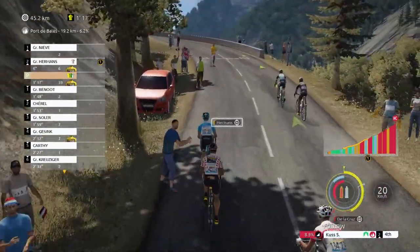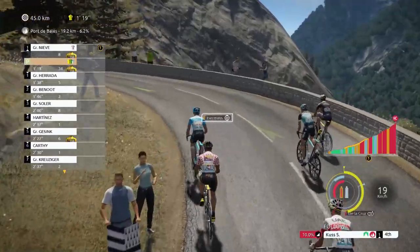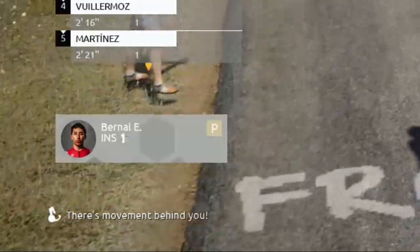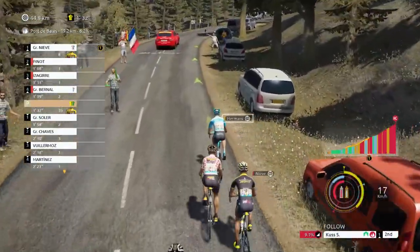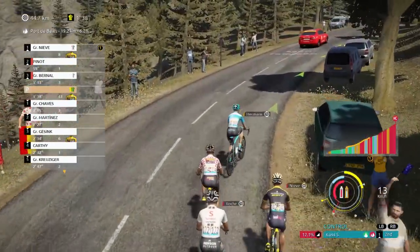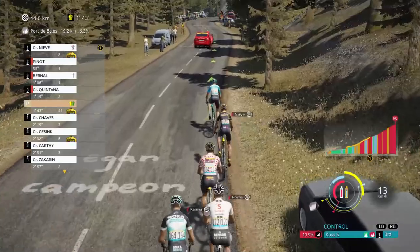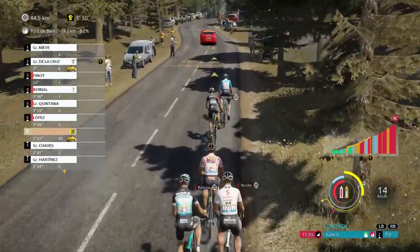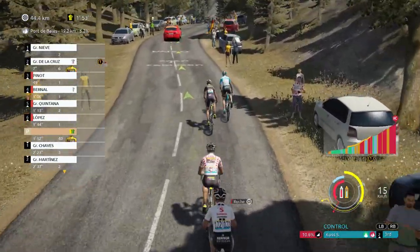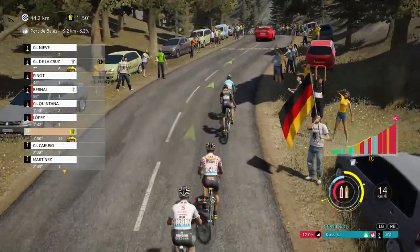If these guys score maximum points ahead of me they are going to gain a lot of ground and get very close to me. I need to use the blue gel because I'm getting out of blue energy. I pause to manage energy but I'm going too slow — I need to up the tempo because I can't afford to drop this far back.